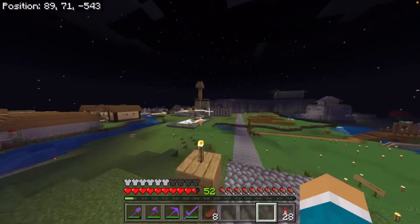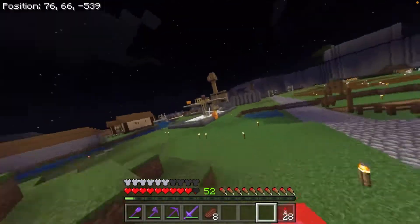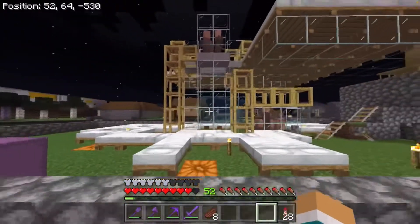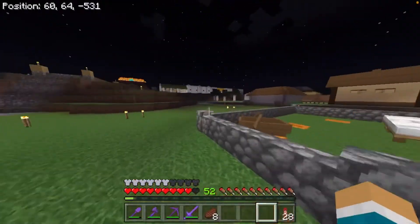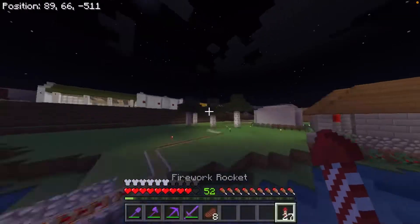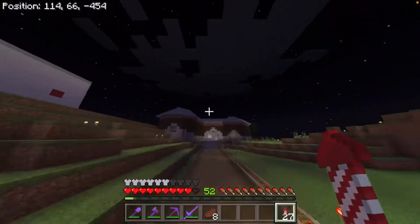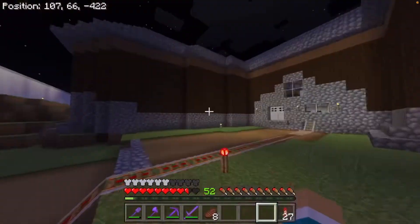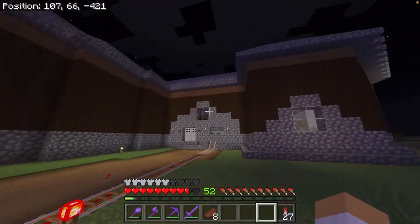When you walk out this way we got a little villager breeder over here. So we got this thing set up — it's breeding some villagers, and once we find the ones that are worth having, we got this minecart system set up that brings them all the way over here to this library that we got here. Now this library's design might change over time, but for now we're just going to stick with it as it is.